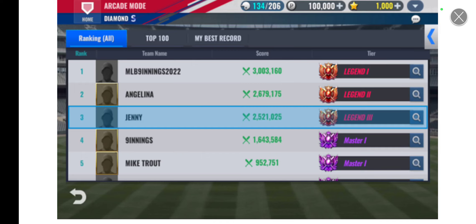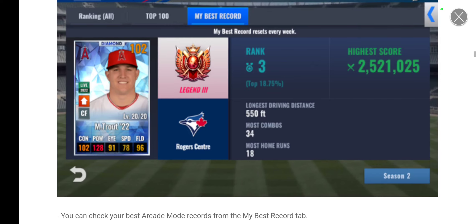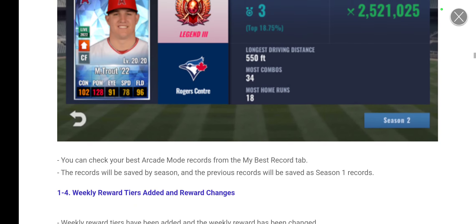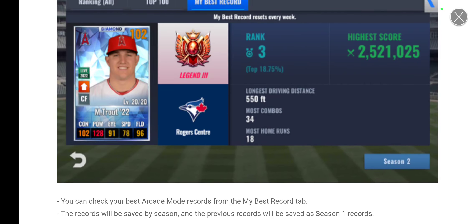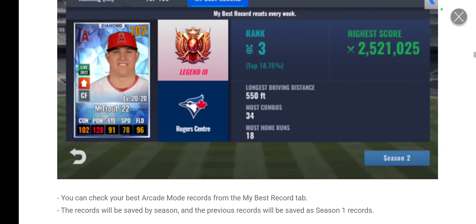The Arcade Mode stats room UI has also been improved. When you hit the stats button you'll see tabs for Ranking All, Top 100, and My Best Record. The records will be saved by season — the previous records will be saved as Season One records. Once the 2022 baseball season ends and the MLB 9 Innings 23 update comes, it'll probably refresh and you'll need to make a new highest score for that season.